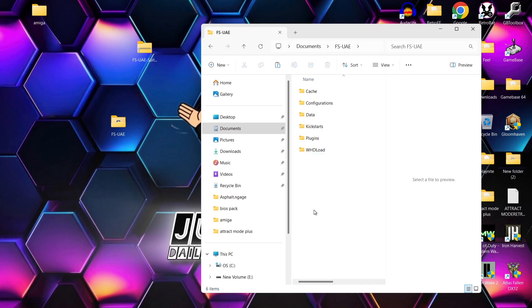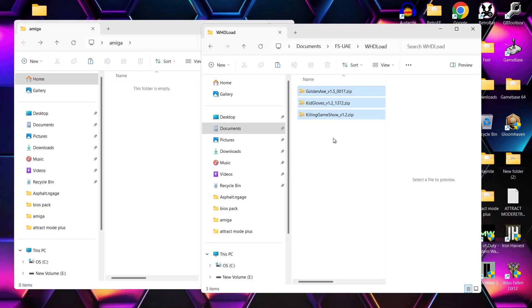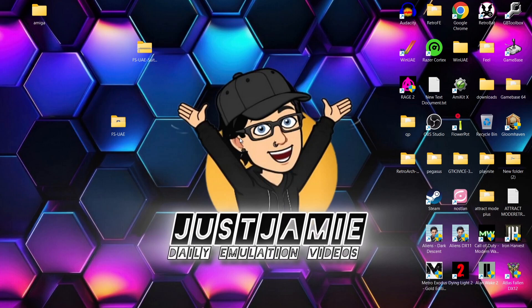We can use ADF files with FSU-AE, but at this day and age, WHDLoad games are the way to go. If you're new to Amiga emulation, WHDLoad takes away millions of disk images and puts everything into one — one game, one disc as it were. These need to be in .zip format. I'm going to drag Golden Axe, Kid Gloves, and Killing Game Show into that WHDLoad folder.